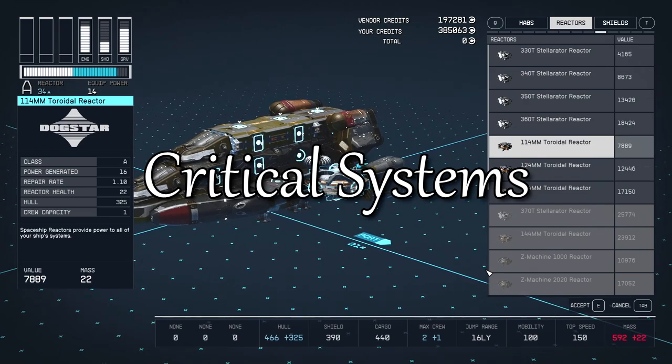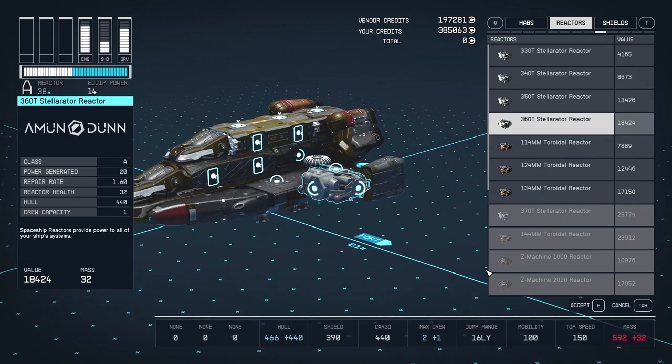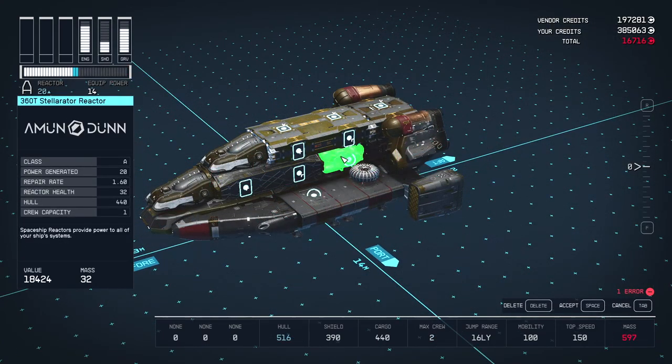You should regularly upgrade your reactor to whatever one gives you the most power. At this point you should have 2 that give you 20 power, but the Armandone 360T has a superior repair rate.